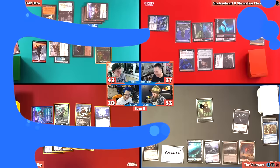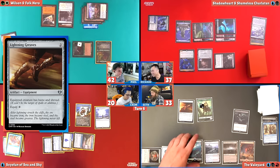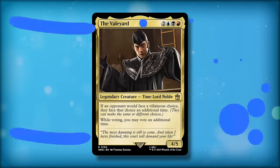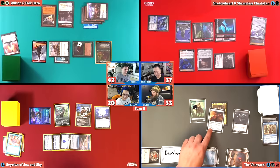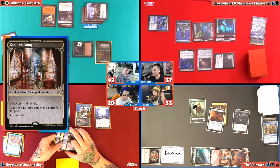How are we feeling about a wrath then? Do you all want a wrath? I don't want it if it's a Toxic Deluge that kills the commander. The captain though — is that a problem? A friend of mine has this as a commander. You're going to mill ten if I hit you with both creatures. Do it for seven. How about a Lightning Greaves? I'm not going to wrath. I'm going to tap all five of my remaining lands and play my commander, the Veilyard. The Veilyard's kind of cute — if you face a villainous choice, you face it twice, and if we vote, I vote twice. And then I'm going to put Dust Boots or Greaves on the Veilyard. And I play a Xander's Lounge as my land for the turn.